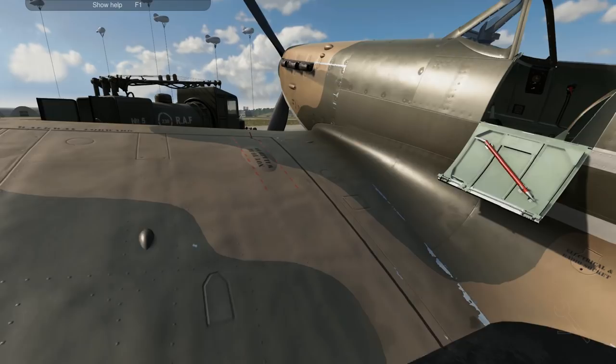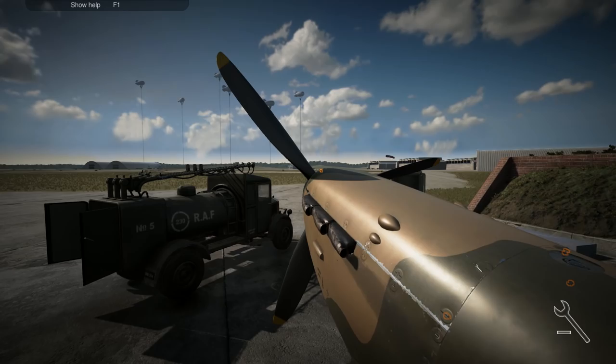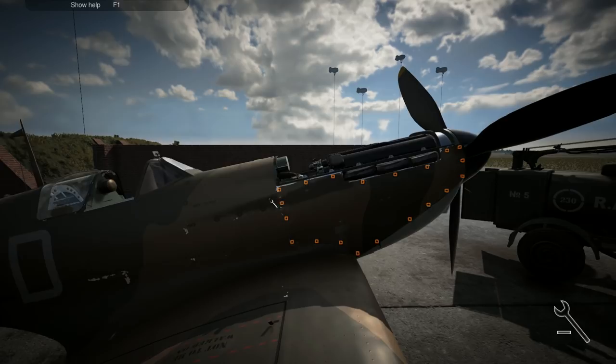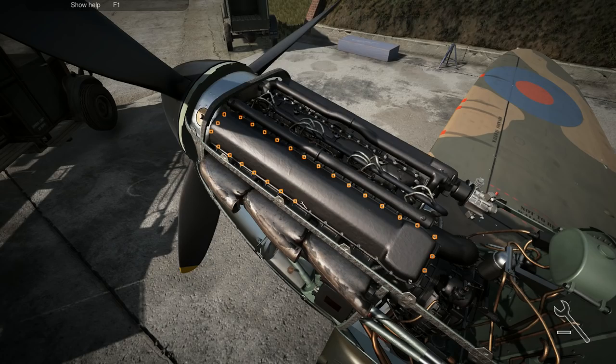We'll do all the refuelling later, but first what we're going to do is take off the top cowling. Take off the sides. Because I can't hear anything, I'll do the same over here. And that part's getting taken off. Now we need to figure out what was wrong — it said check the pistons, because they are essential to understanding where everything's gone wrong.